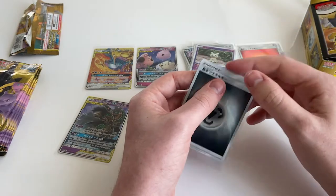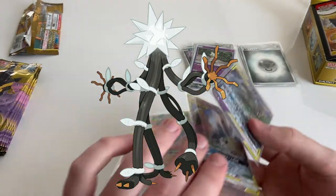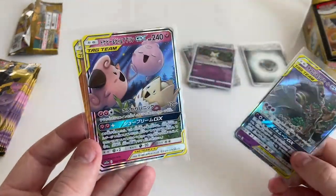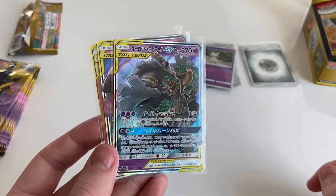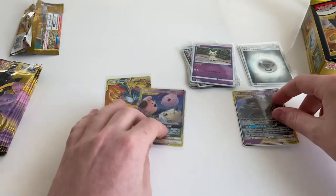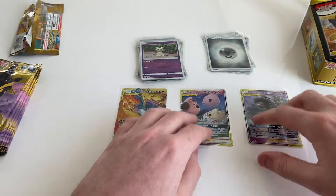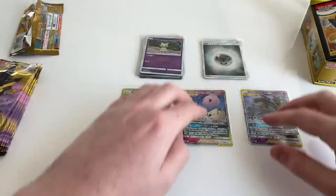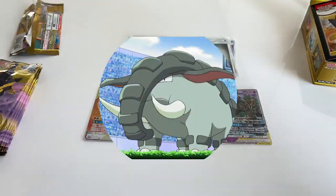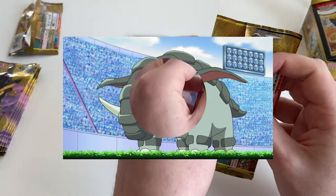Xurkitree — literally cables and copper wiring. I've never seen that before in my life. A Pokémon I came across today which I'd completely forgotten about, and for some reason upon seeing it, it stirred some kind of nostalgia — but I can't place it at all. I have a connection with it for some reason. It's Donphan. Donphan's sick — that's one of my faves.